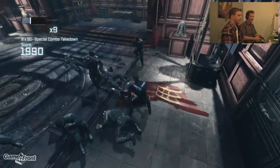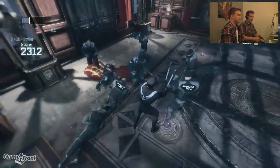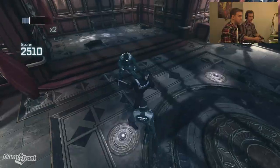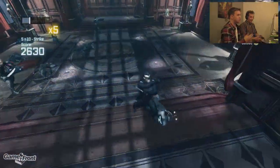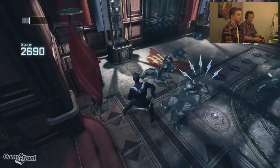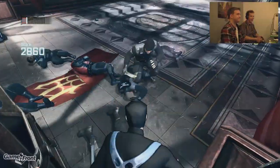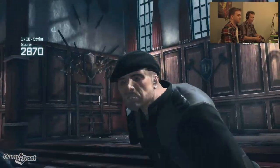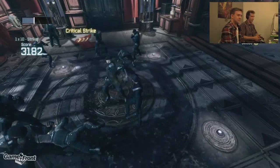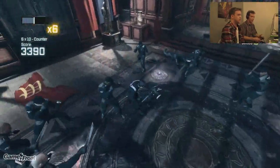Round two begins. James does well against the wall combo. Mitchell introduces another move gradually to avoid overwhelming him: tap left trigger to throw a batarang. James panics briefly but survives. Mitchell notes there are four rounds but the score still isn't nearly enough — James needs to use those critical takedowns to get good points.